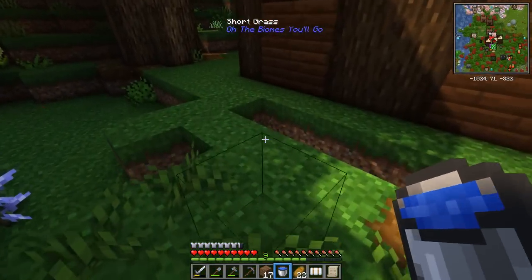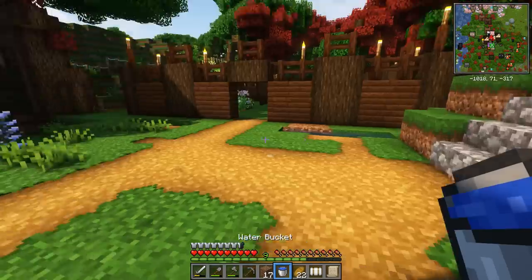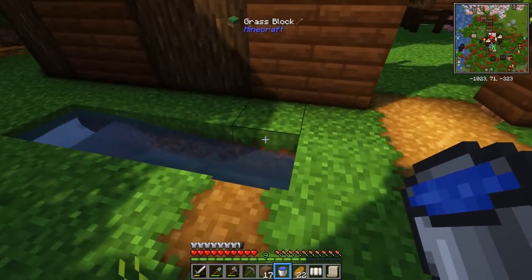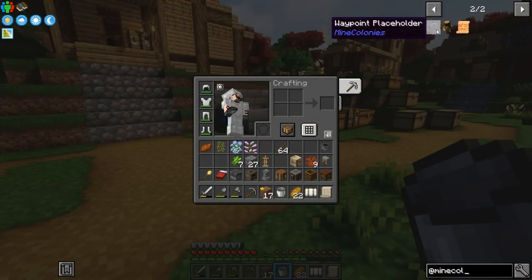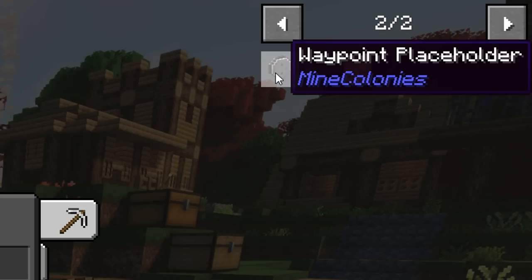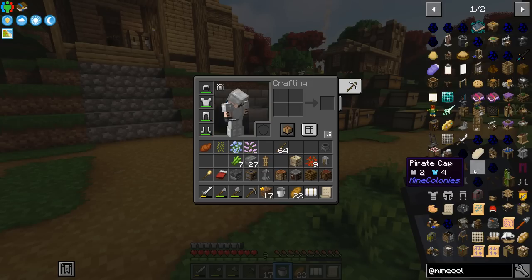However, some of the decorations we tried to build for Mine Colonies have something called a waypoint in them and I'm not sure exactly what that is or what it does. But let me show you — waypoint placeholder. Check it out. So if you know what a waypoint placeholder does or what a waypoint does for Mine Colonies, do let me know because I'm keen and interested to find out.